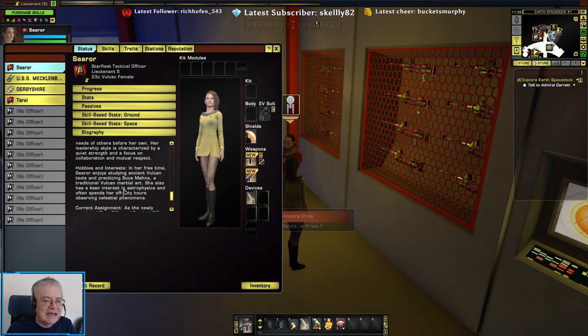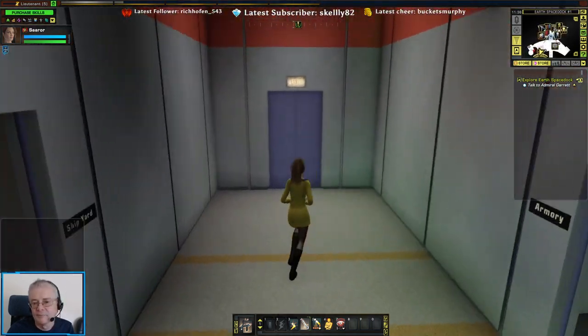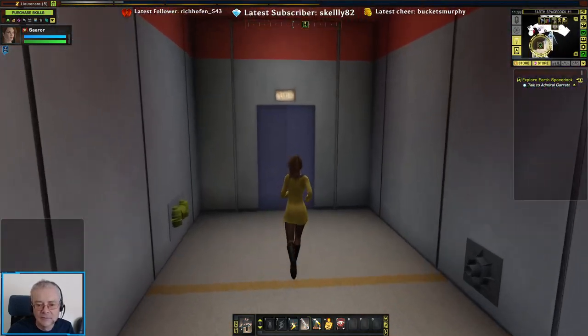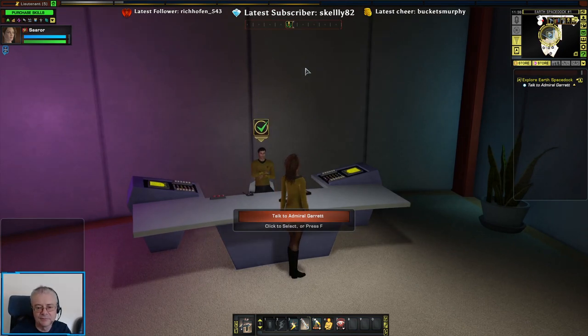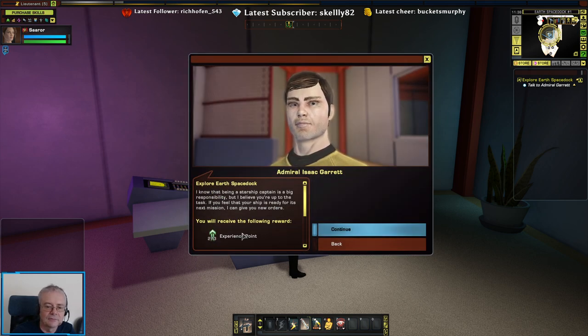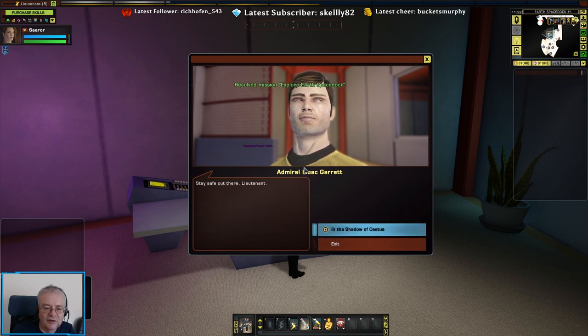It's mostly there for me. So we turn to Admiral Garrett - this is a public session now from the moment that he told us we had got command, it went public. I know that being a starship captain is a big responsibility, but I believe you're up to the task. If you feel that your ship is ready for its next mission, I can give you new orders. OK, so stay safe out there.